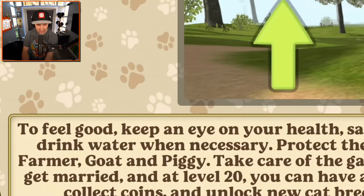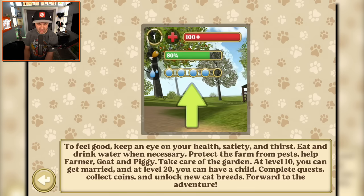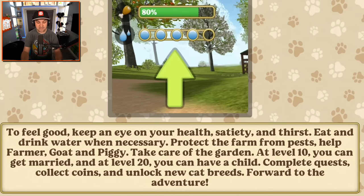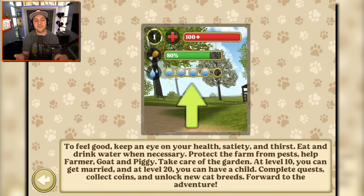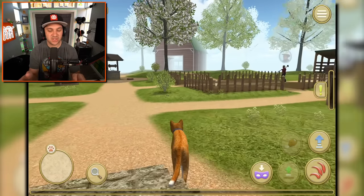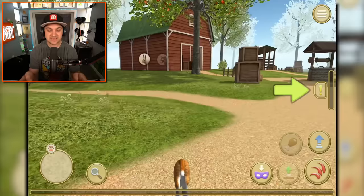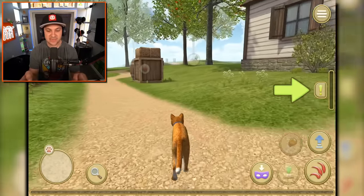To feel good, keep an eye on your health. We need to drink, eat, and then protect the farm from pests. At level 10 we can get married, and at level 20 we can have children. We're going to have a whole cat army! Probably not in this episode, but maybe in the future if you guys like this one. Let's see if we can get this video to 10,000 likes.